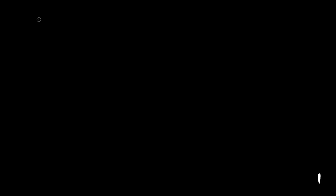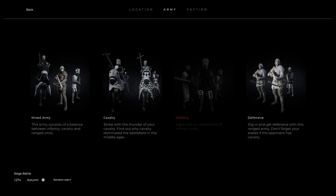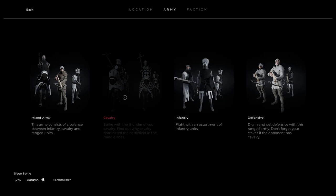But I've spoken enough about it. Let's actually go and test out some of the awesome siege stuff in Vor de Kroon. So the siege is currently experimental - it has recently come out and they don't have all that much polish to it. The land battles seem like they're going their own direction now. But heading into it, you can either attack or defend, choosing between cavalry, mixed army, infantry, or defensive. It doesn't seem like they have specific set classes just for sieges.